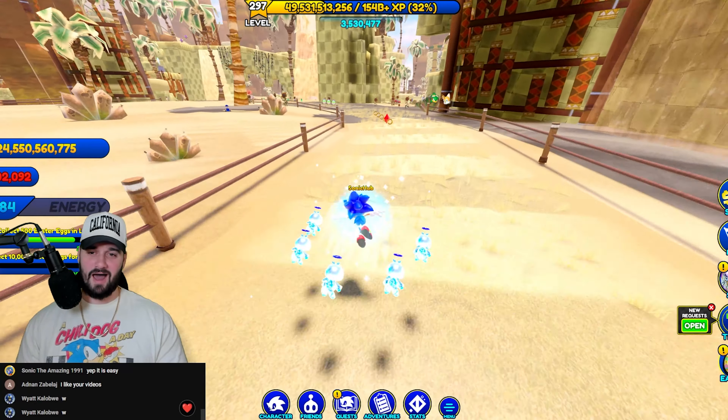Now we are in Emerald Hill and the same principle still applies. Usually it's the paths that are the best places to find the eggs, or any points of interest. I remember when we first played this game — it was so addicting. I think it's more fun now in terms of activities, and honestly the level design and map design definitely looks and plays better.